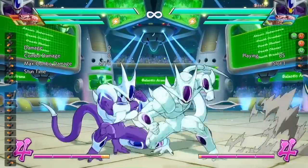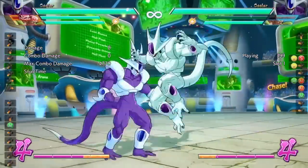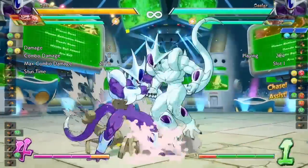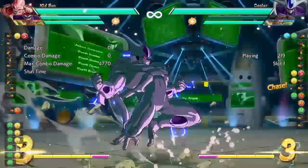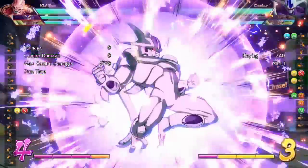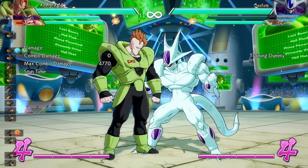You can also do an invincible startup move — you can do a DP, but you've got to be on point with it. If you wait and react, you're not going to be able to get it out. Same thing with Vanish — if you anticipate the setup, you can vanish automatically out of the way. But if you wait and see him do the super and then try to Vanish, you won't be able to. You can also do a level 3 super. Any level 3 super will beat out Cooler's air grab level 3 super.